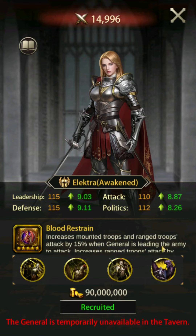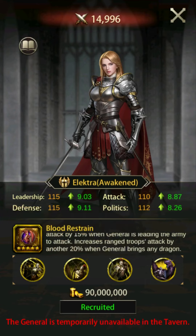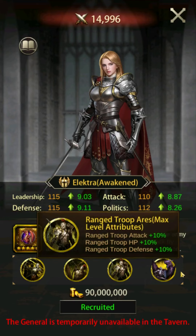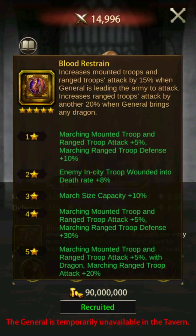Number one: Electra. Electra's skill increases range attack by 35% when using a dragon. This skill is only active offensively. Electra has held the number one spot for free-to-play archer PvP generals for quite a while. She's very strong and despite being accessible to free-to-play players, she's a contender even among the paid generals. She's worthy of being fully awakened and specialized if you have the means to do so, as she gains a lot of additional stats, march size increases, and a fun perk of converting some of your enemies' in-city wounded troops into dead troops.